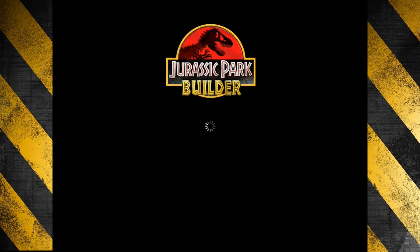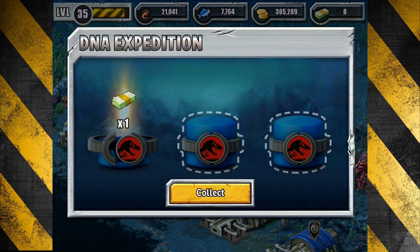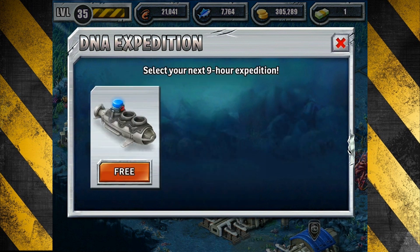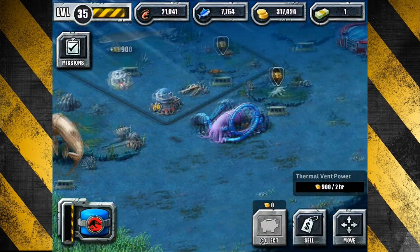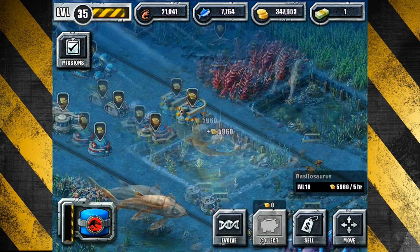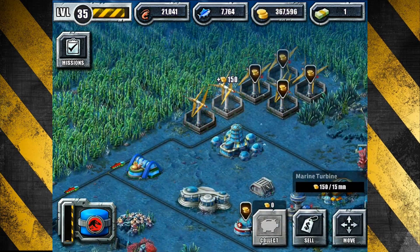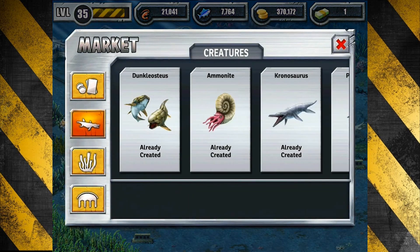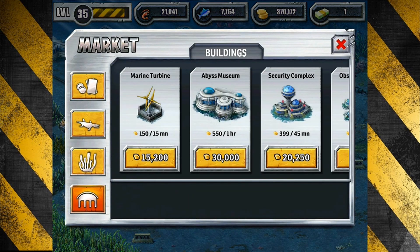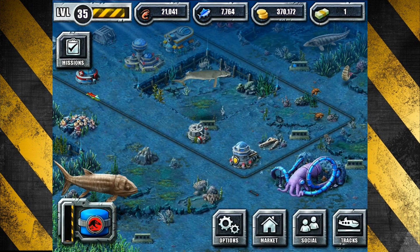Now that we're done ranting, let's go ahead and go under the sea. We have a dollar — always exciting when you open up those little capsules, you never know what you might find. Most of the time it's nothing, but sometimes something. Doesn't look like there's anything else to collect. Let's see how much our Haeniosaurus costs — 47,000. We're only a hundred thousand off from that, so maybe next time.